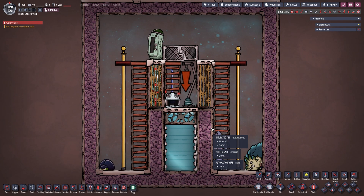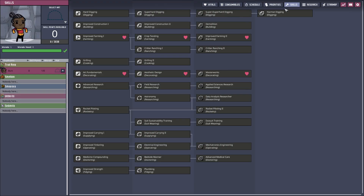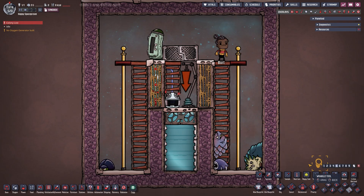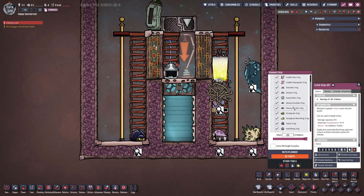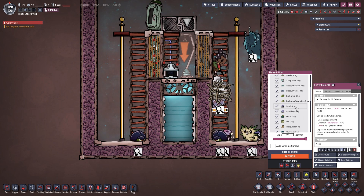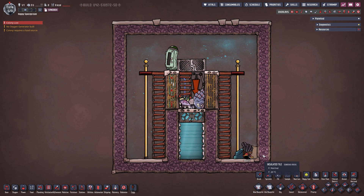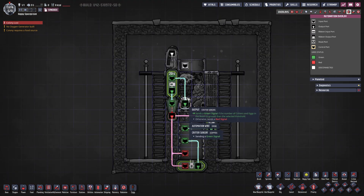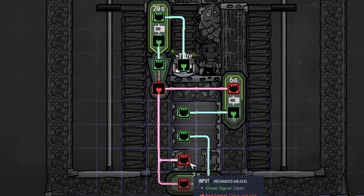Let me spawn in Bert, give him improved farming and critter wrangling skills and two athletics so he moves faster, then set all critters to be wrangled at priority nine. Bert is picking up the last critter — the plug slug — and as soon as he puts him in, our sensor activates. In the F2 overlay we can see the green signal coming through, becoming a red signal going into our two buffer gates. The bottom door closes immediately, and the water starts rising. The buffer gates ensure we don't close all doors at once.